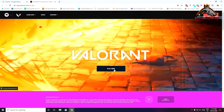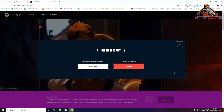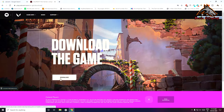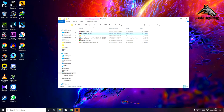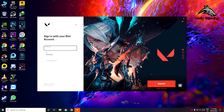To download this game, click on the link in the description. You will land on the official website where you have to register. If you already have an account, you will sign in. If not, make an account, then log in and download the client.